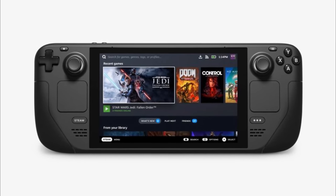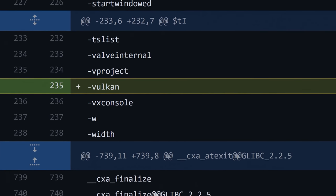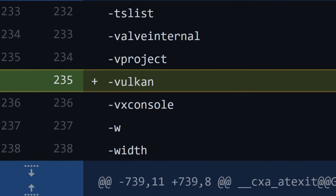The various adjustments to controller support appear to be for Valve's soon-to-be-released Steam Deck portable gaming device. And there are also hints that Vulcan rendering might be coming too. Who could have guessed that was going to happen?